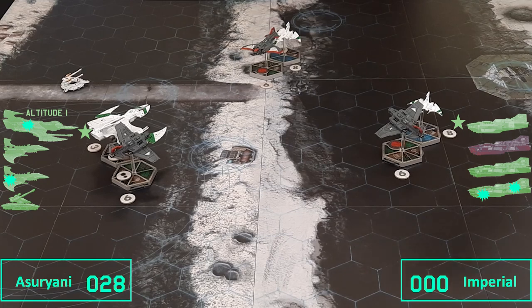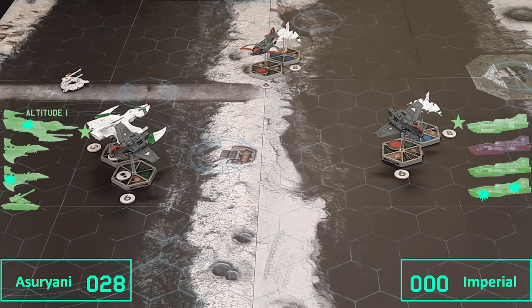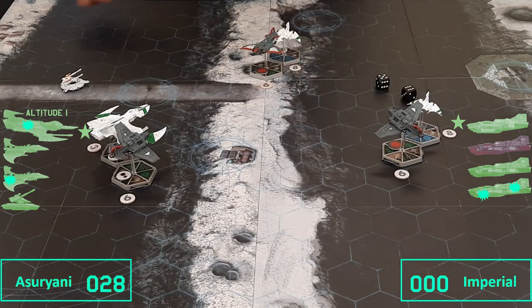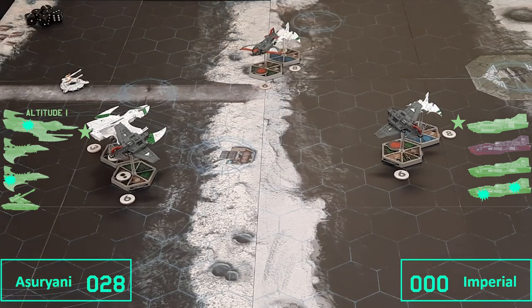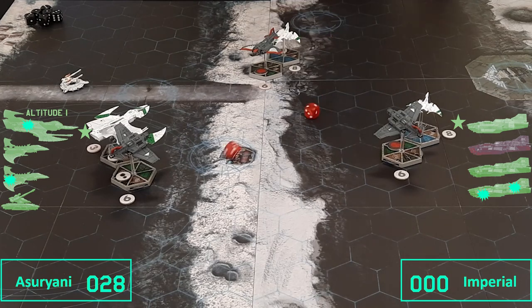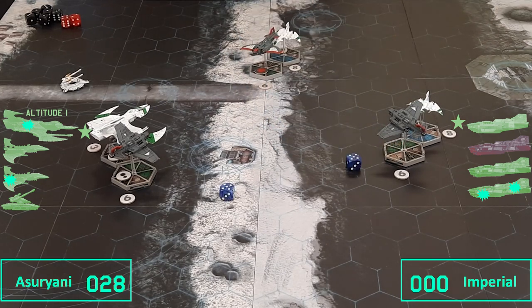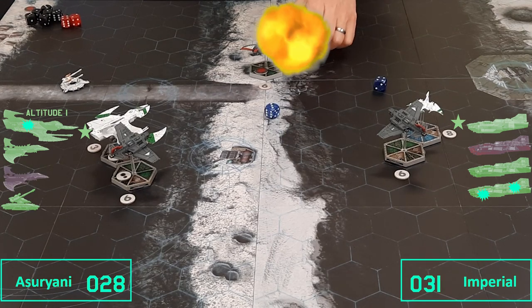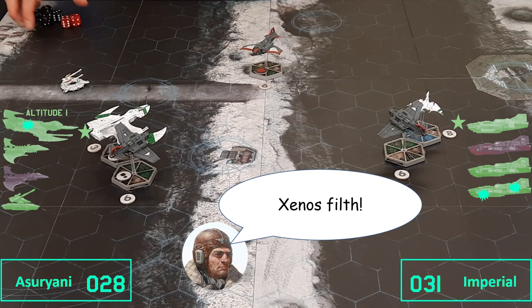The Eldar go first. I'm going to shoot with this plane first as it's the most likely to be shot down. Moving 6 spaces — it's at medium range. It fires 6 shots with autocannons: 2 hits, but it has holo-fields so I re-roll all 6. 1 miss, 1 hit — damages on 4+, doesn't damage. Next, its lance cannons — 2 shots, both miss. And its missiles — both hit. Can't re-roll as they're not natural 6s. Damage on 3+... that's destroyed.